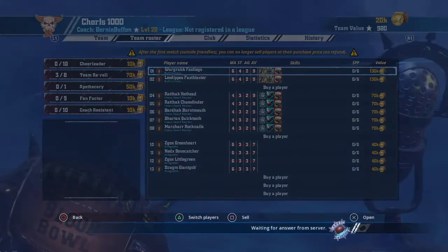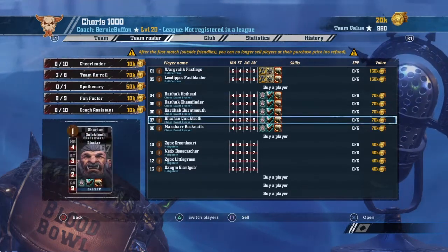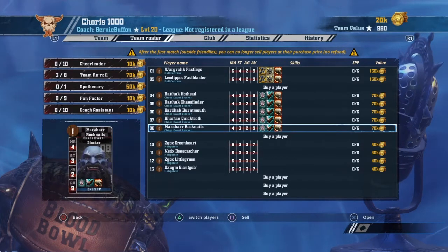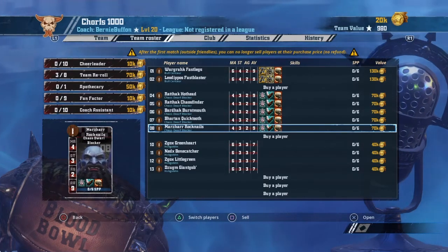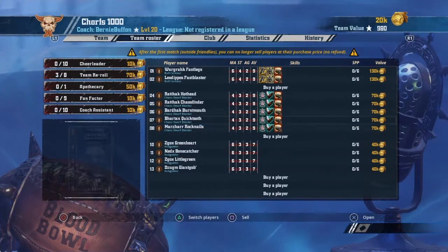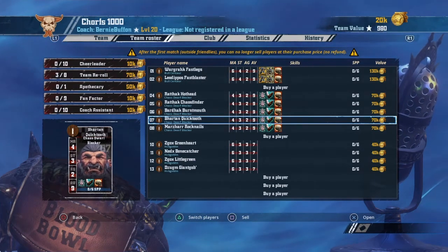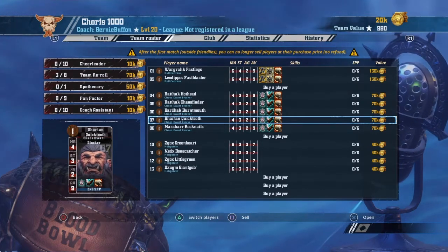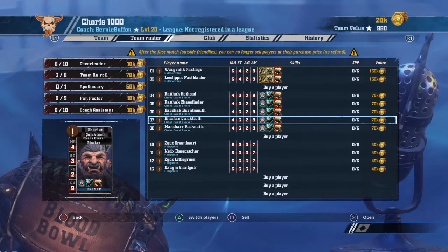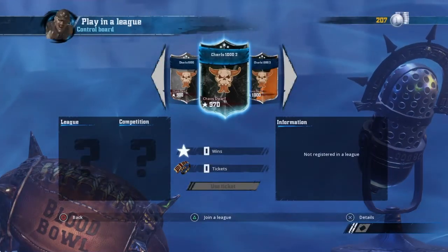The first roster gets you two Bull Centaurs, which is always good, plus three re-rolls — always nice. But you can only afford five Chaos Dwarf blockers, not six, and you have four Hobgoblins with 20k in the bank. So with 50k you can either get a sixth Chaos Dwarf blocker or go with 30k and get an apothecary. The problem is if you lose or have to retire a Chaos Dwarf or Bull Centaur it really messes with your plans — that's happened to me before.